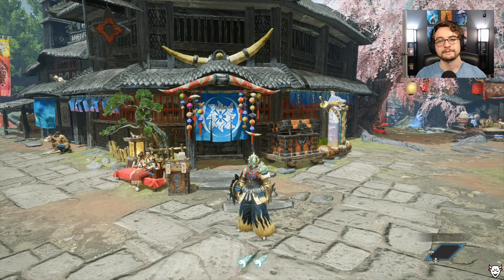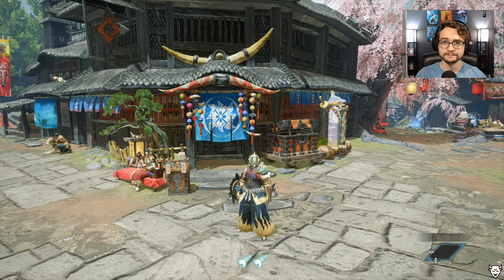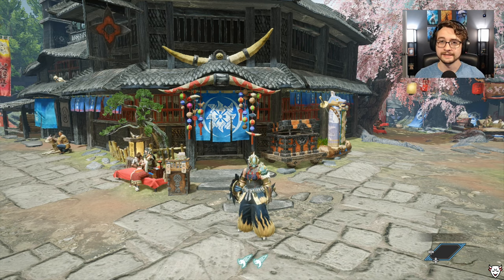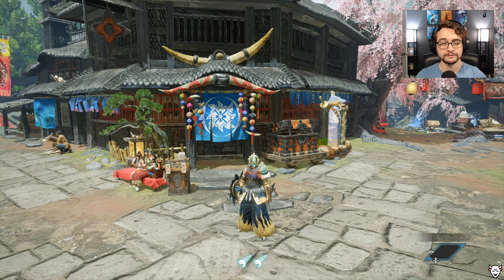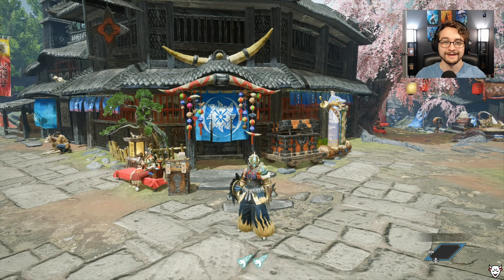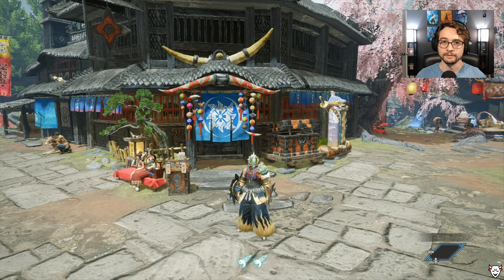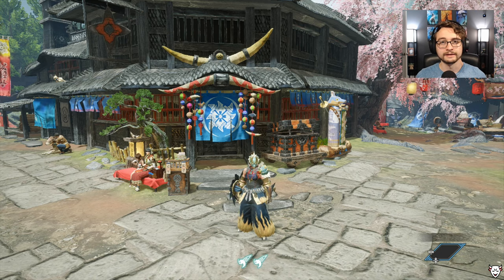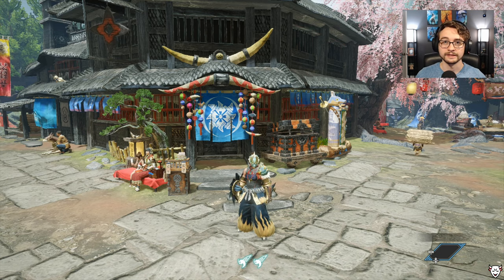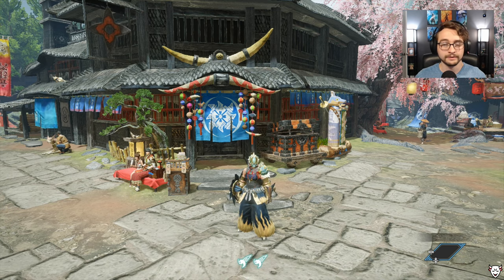In the old Monster Hunters, capturing was almost always the best option because you got the same amount of materials if not more and it was easier. In Rise it's not the same — you are limited to two materials generally when you capture, whereas carving you get three, so that's just one less pretty much every single time. There are also some materials that you can straight up only get from carving a monster in Rise. So generally you're going to want to slay it and carve it. Check those hunter's notes, but generally it's going to be slaying and carving.